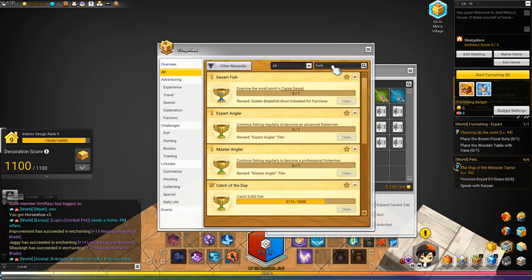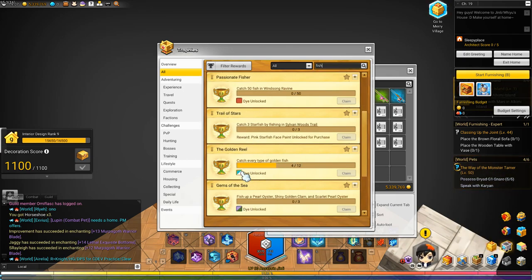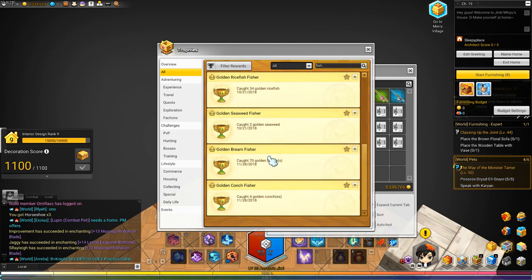I just had to type 'fish' in the alt filter. Basically, there's a whole bunch of trophies that you can pick up from fishing, along with a bunch of dyes. So if you want to go ahead and customize your character's hair, eyes, and stuff, you can pick these up, which are very important.